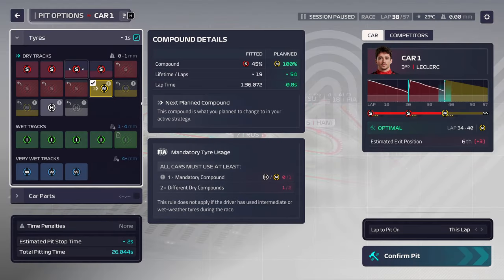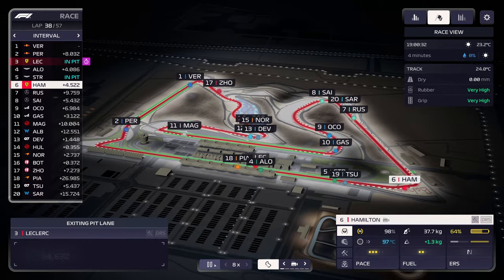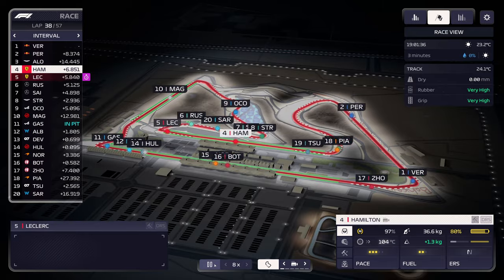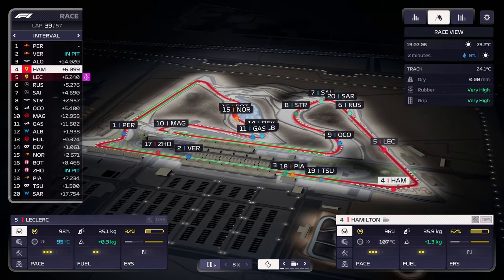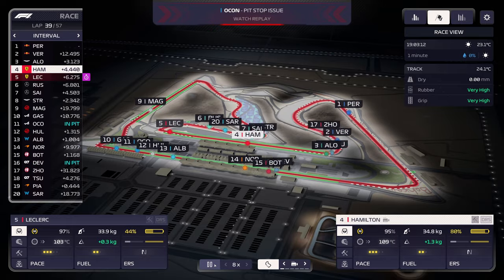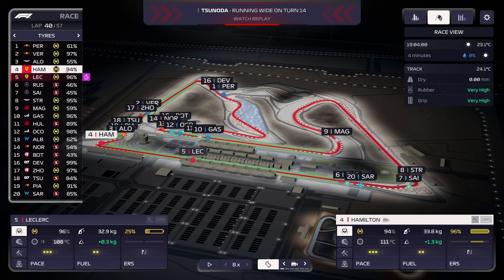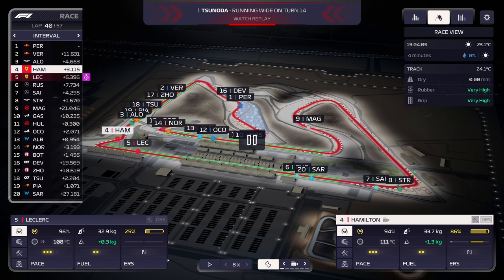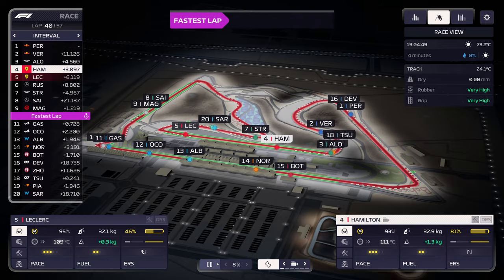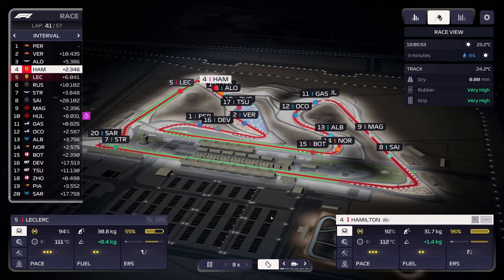Leclerc has the fastest lap so far. We're going to mediums for Leclerc. Alonso still needs to pit, Perez still needs to pit. Verstappen is in right now. I don't think we'll be close enough to really make a move for the win. Can Alonso catch Verstappen and slow him down? I don't think Hamilton is catching Verstappen — Verstappen's tires are much better than ours at this point.